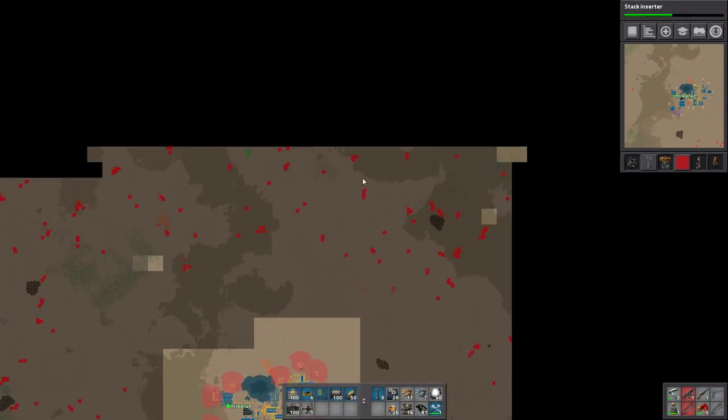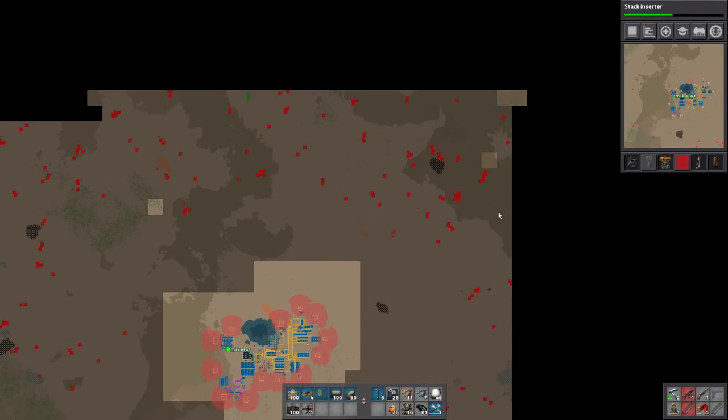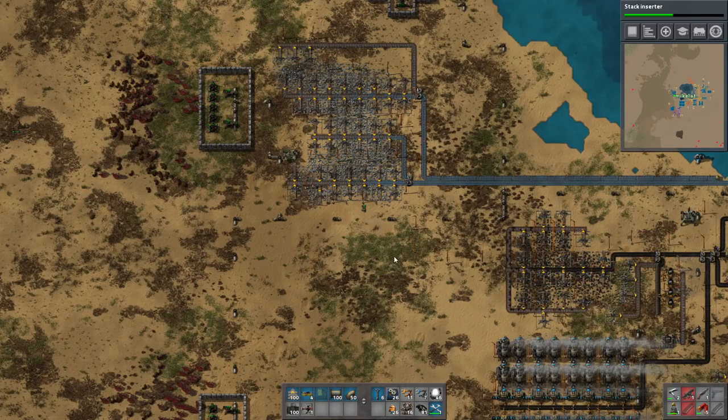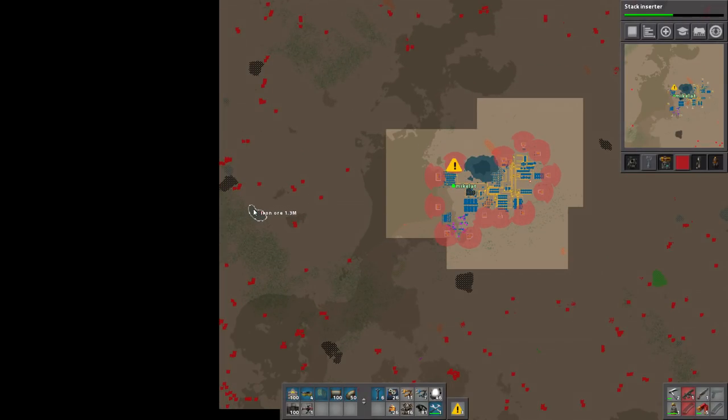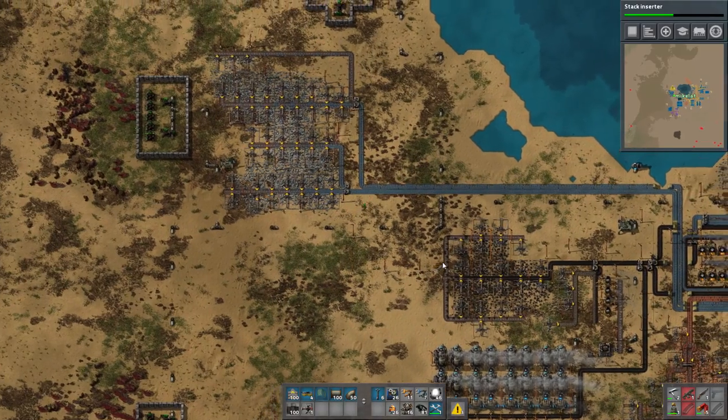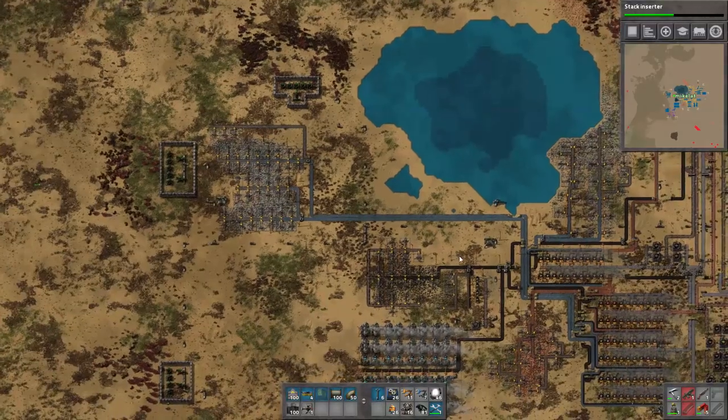Let's see how our scanning is going. That's a crappy patch. Oh here we go - 2.7 million. That's a good one, but the question is do I want to go for this side or that side? They're both good for resources, so that's all good.